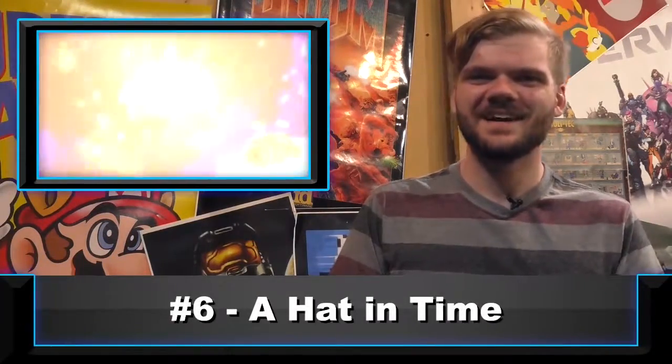Our number six is A Hat in Time. In a year that was filled with revivals of the 3D platformer, A Hat in Time stood out the most to us. Kickstarted back in 2013, many were wondering when the game was going to come out, but it was definitely worth the wait. In the game, you play as Hat Kid, a space traveler who must go around collecting her missing timepieces. Akin to the games it was inspired by, you must navigate through non-linear worlds completing missions. You're given a plethora of movement abilities to help you get around, partnered by badges you can buy to help augment your abilities.